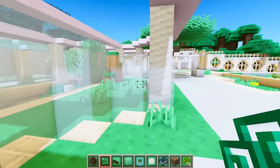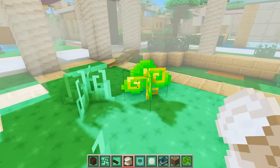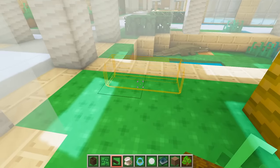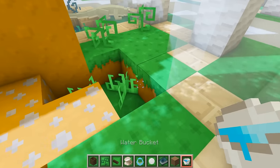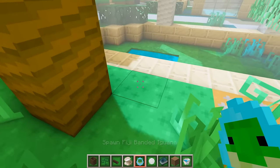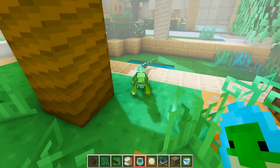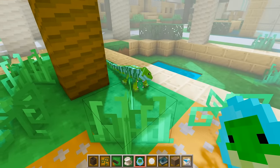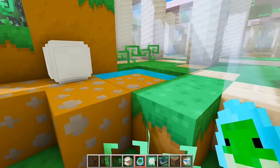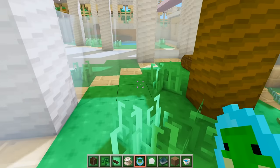On the other side of the crocodiles we can have iguanas. Let's start by planting a tree, then add some dirt, some logs, and some water. Let's add a toy and now we can spawn in some iguanas - oh, you're pretty! We'll have one there, another one here, another one here, and another one over here.